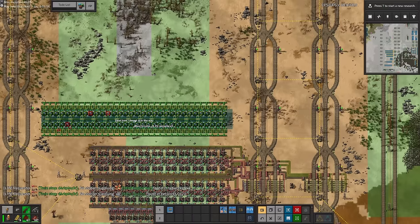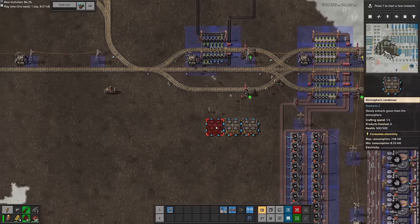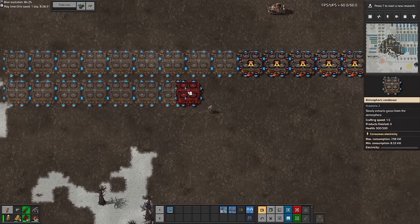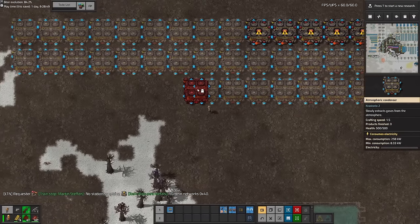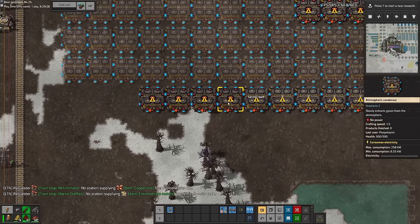While that was building it's only right that we set up the blue circuits next to the red circuits. At this point we're making progress quite fast and the next goal is to get low density structures. To get low density structures we need rocket fuel and to get rocket fuel we need oxygen. You get oxygen from machines called atmospheric condensers which just suck it from thin air — the recipe is quite slow so we need a whole bunch of them.